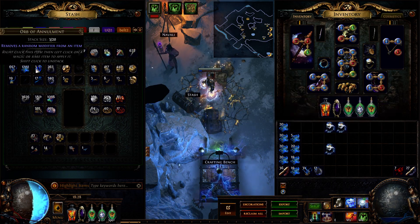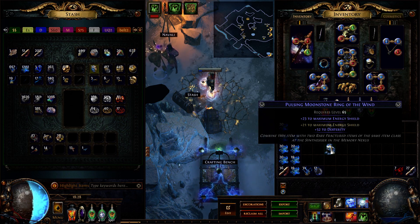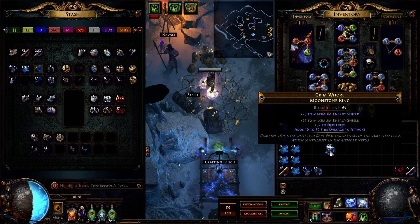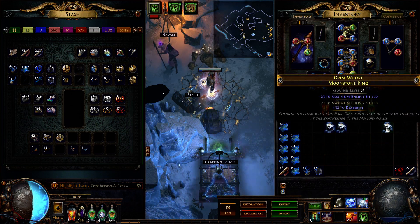So I have only the fractured mod and dexterity on the ring. In case I remove dexterity I need to use an orb of scouring and repeat the whole crafting process. The amount of currency you can save compared with the first method will depend on how many orbs of annulment and divine orbs you spend to finish this crafting.